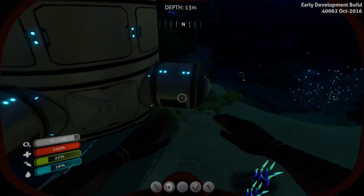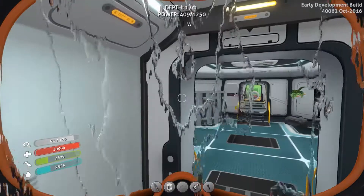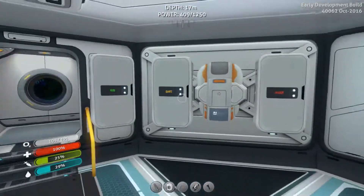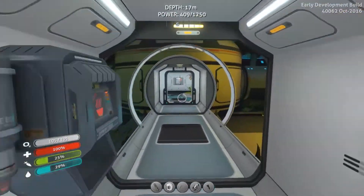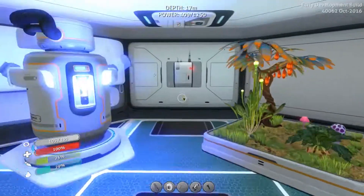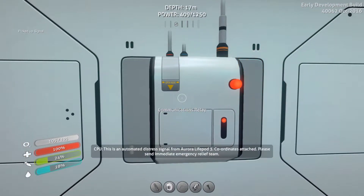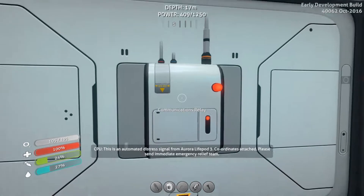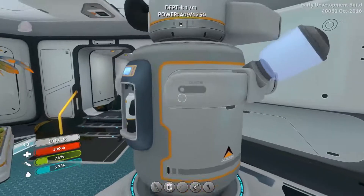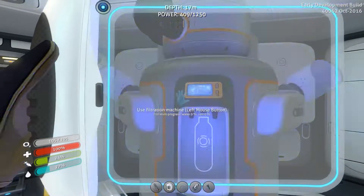Basically I ended up breaking my Seamoth — I accidentally hit it with the Cyclops and it shattered into quite a few different pieces. So we're gonna have to make a new one. Before we continue though, we've got a message: 'This is an automated distress call signal from the Aurora Life Pod 3, coordinates attached, please send immediate emergency relief team.' Awesome — nice.